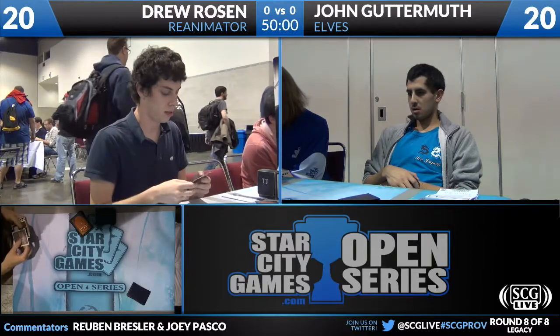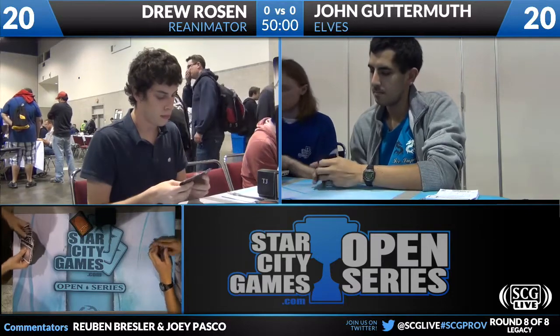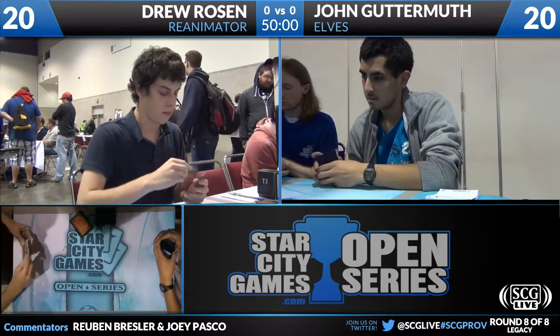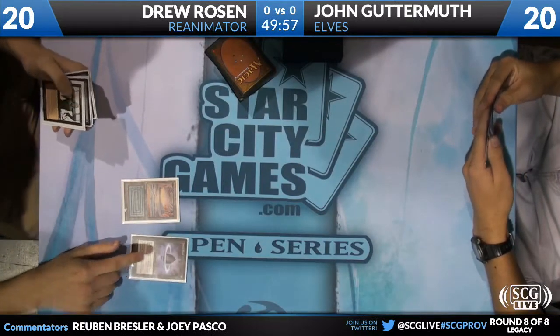Reanimator deck. Looks like Reanimator decks from a couple months ago. It's got four Gristlebrand, one Sphinx of the Steel Wind, one Elish Norn, which will be important in this match. One Iona, which will also be important in this match, and an Angel of Despair. For discard outlets and ways to put things in the graveyard, he's also got two Hapless Researcher, four Entomb, four Careful Study.